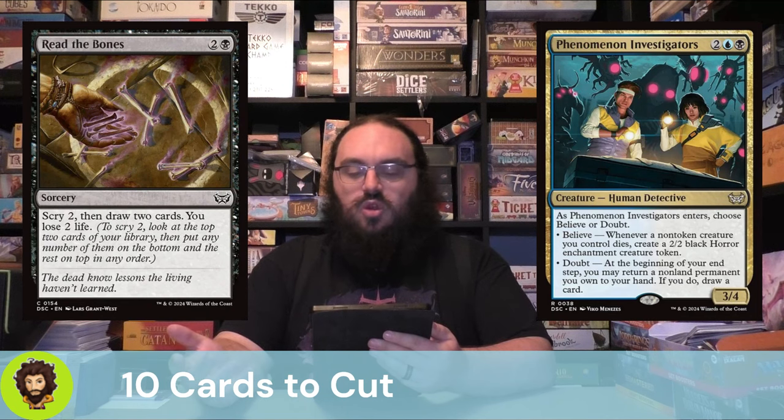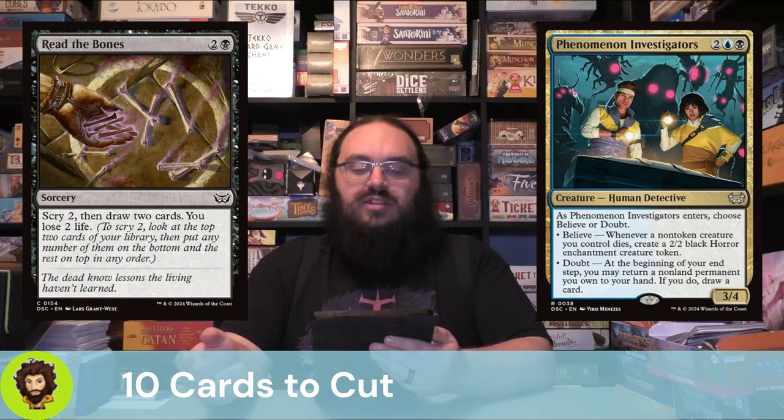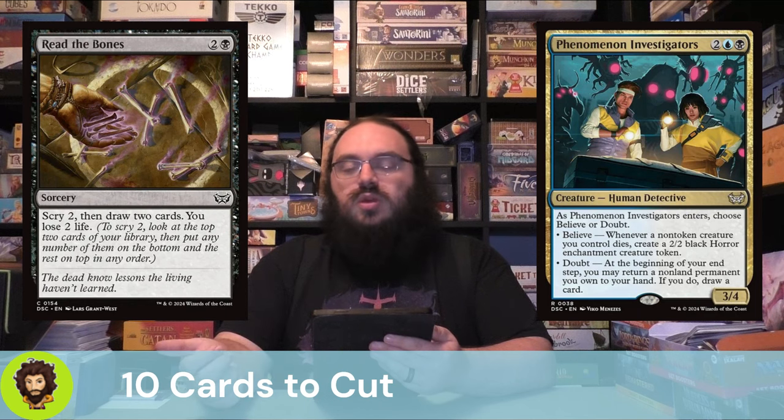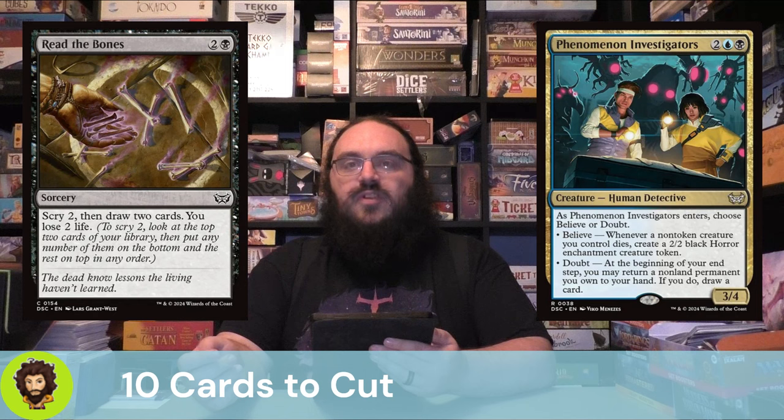Phenomenon Investigators is a new card from Duskmourne — a Human Detective, a 3/4 for four mana. When it enters, you choose to either believe or doubt. If you believe, whenever a non-token creature you control dies, you create a 2/2 black Horror Enchantment token — decent in specific enchantment decks, just not this one. If you choose to doubt, at the beginning of your end step you return an online permanent you own to your hand and draw a card. We like card draw in general, but we're looking to draw on each individual player's turn, not a bunch on our own, so I felt pretty good about cutting it.